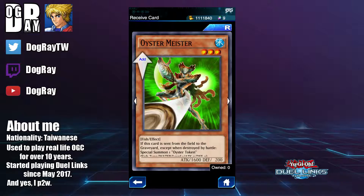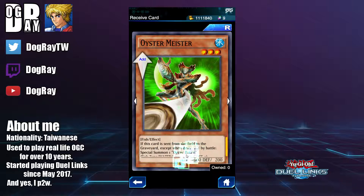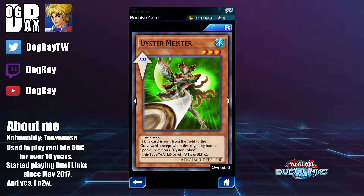Next we have Oyster Meister, a level 3 water fish-type monster. This is right now the strongest monster you can special summon with Hammershark. The effect is pretty decent — you can combo it with the level 40 Mako reward card, Fish Depth Charge. You can tribute this card, activate that trap card, and get a token. You can also combo it with E-Con, and the token is also a fish type so it can be used as a cost for Fish Depth Charge too. I would expect this card to be a staple in Mecha Shark decks, and if we ever get more copies of Fish Depth Charge, this card can be insanely good. Pick up this one if you play Mecha Shark.